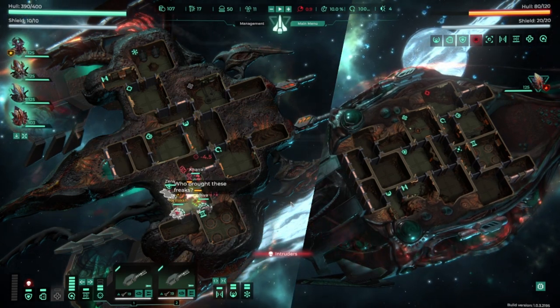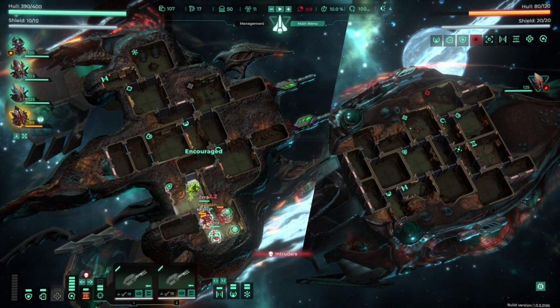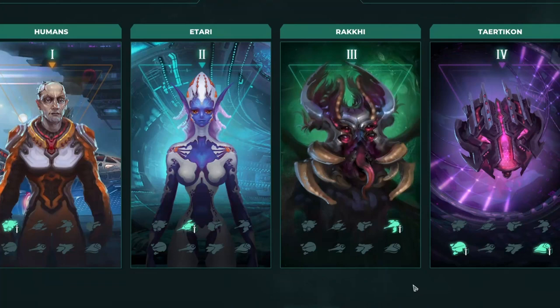Each crew member consumes a different amount of supplies depending on the race, and sometimes having too many of them can be unsustainable. Trigon has 4 different races: the Humans, the Itari, the Raki, and the Tartikons.